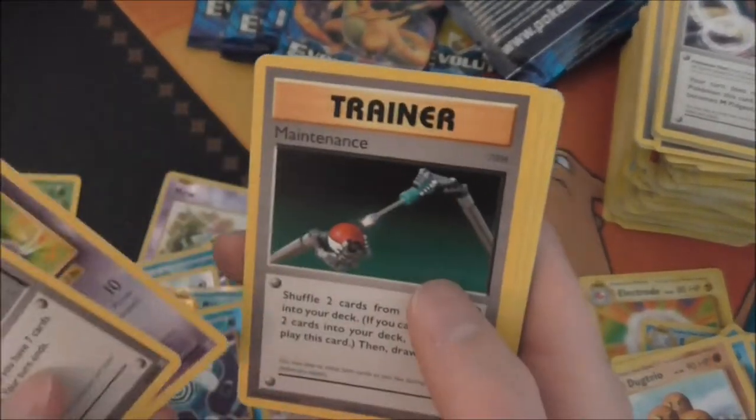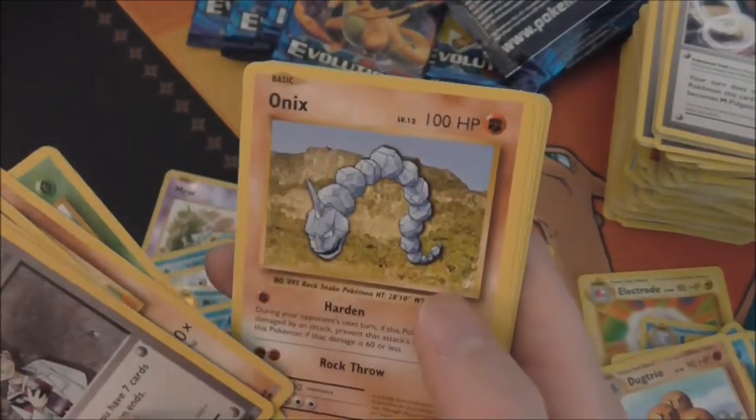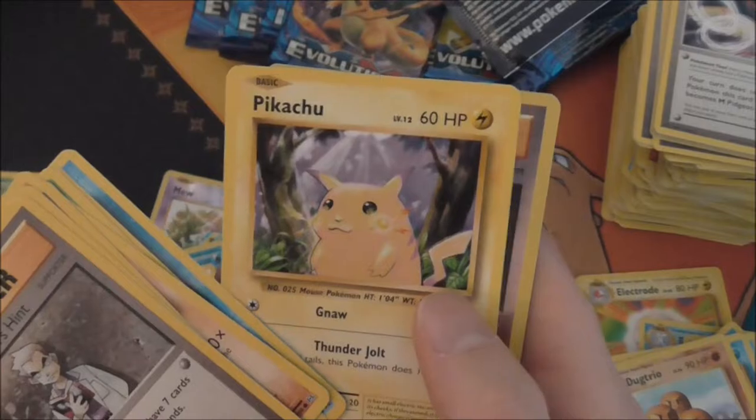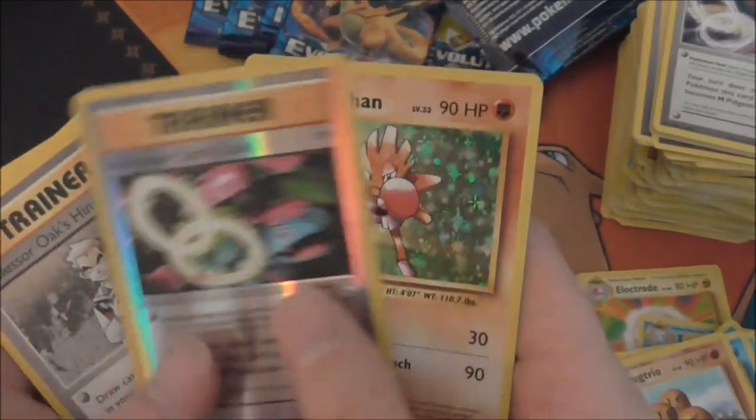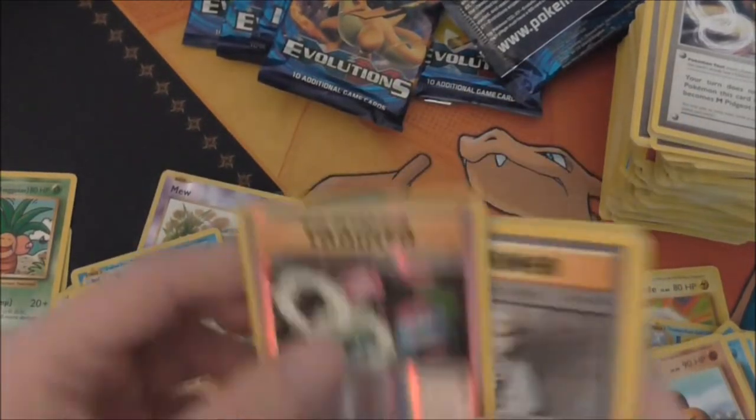Professor Oak's Hint, Koffing, Maintenance, Machop, Weedle, Onyx, Staryu, Pikachu Reverse, a Venusaur Spirit Link — and a Hitmonchan holo rare!